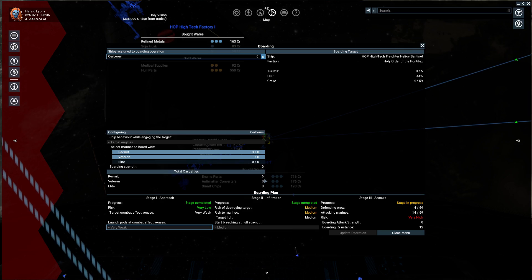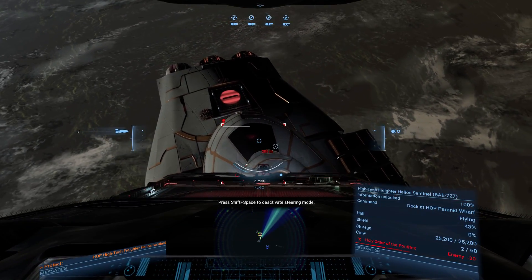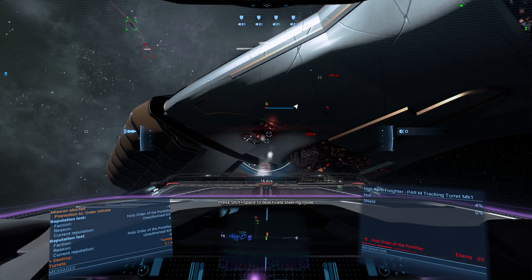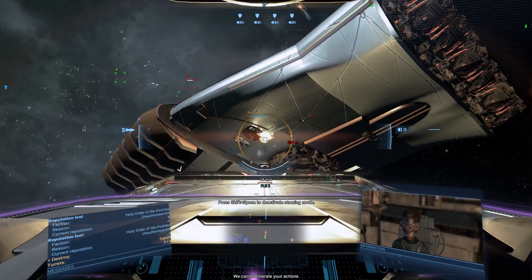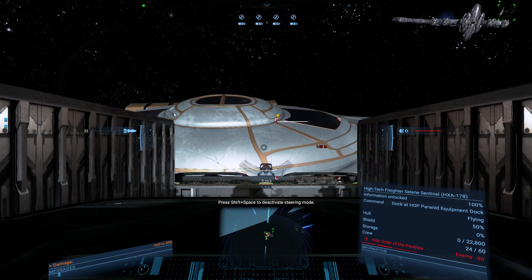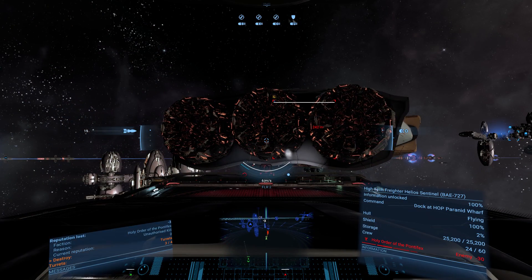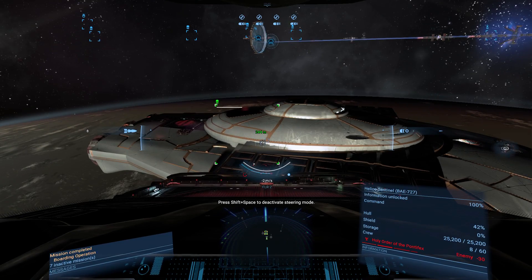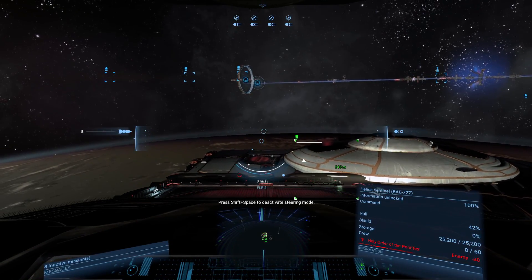Once your marines complete the infiltration stage, they will begin their assault on the target's crew — this being the third and final phase. As they fight the defenders, your job is to simply keep the hull below 50% to ensure your enemies don't gain access to their ship's onboard defense capabilities. You might also want to cycle through your enemy's subsystems and target any weapons that might have been repaired by drones to prevent taking damage. As for the repair drones, leave them be — they'll repair the ship once it's yours. Also change the targeting parameters of your turrets or turn them off completely to prevent them from firing on your future ship. If you've done everything correctly, your marines will cheer and transfer ownership of the capital to you.